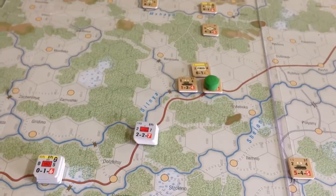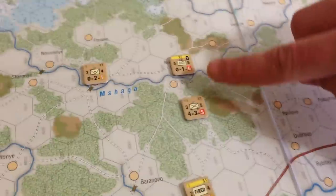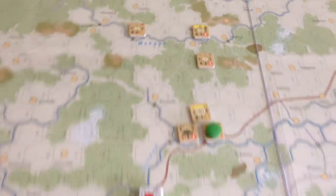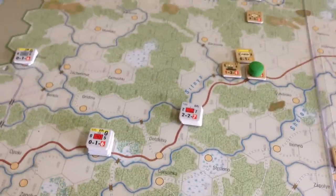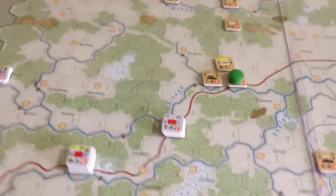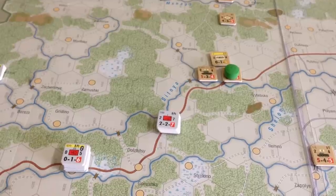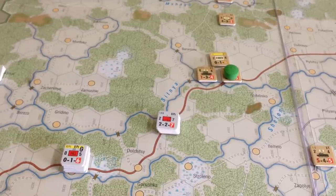HQs are worth points — three points for every HQ you eliminate. One point for every Soviet artillery or armor unit you take out. For every German HQ unit killed by the Soviets, it's minus two victory points. And for every German armor or artillery unit lost, that's also minus two victory points.